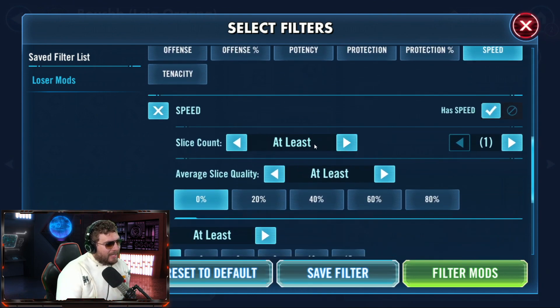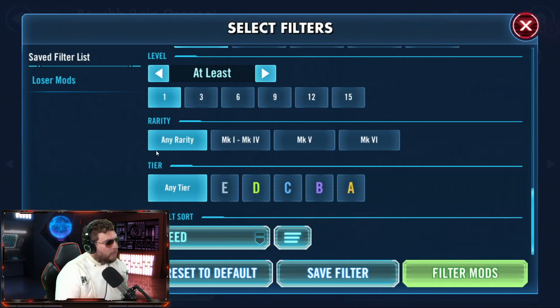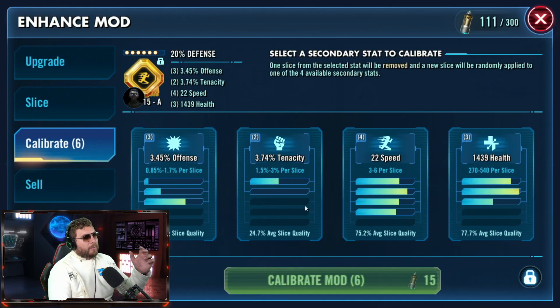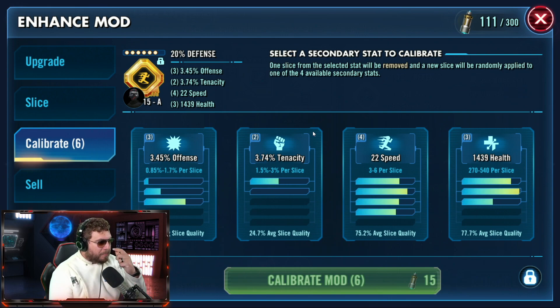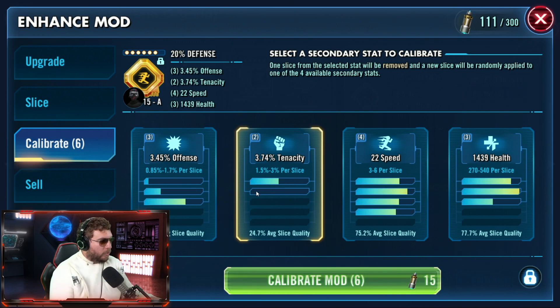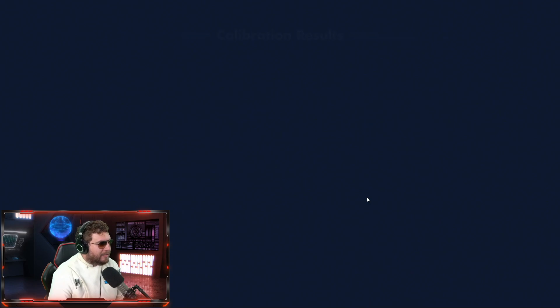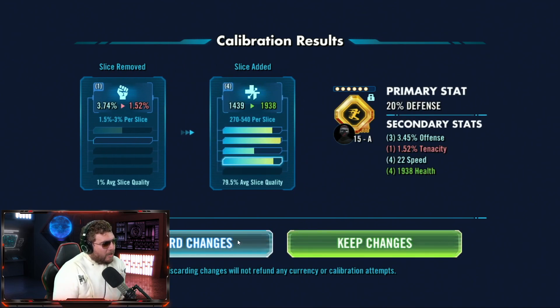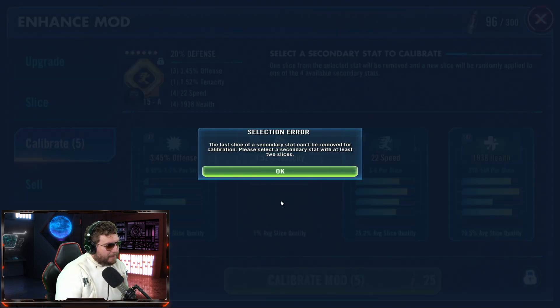This is the perfect mod I'd ideally want to upgrade. The question is what should I be using attenuators on? Look for mods where speed sliced less than five times — find those that only rolled speed four times and sort by speed. We have a great example here. I'm going to upgrade a Superior mod since I'll get more use of it. I want to remove the tenacity slice — that was a horrible tenacity roll — and transfer it over to speed hopefully. Let's check it out. Oh, and it took the good tenacity and moved it over to health. I'd rather have health than tenacity, so I'll keep that.